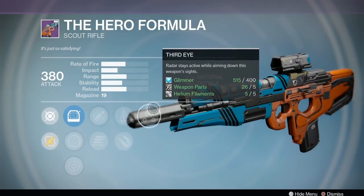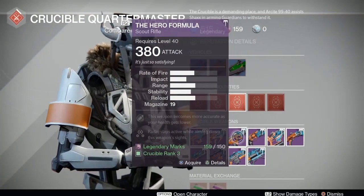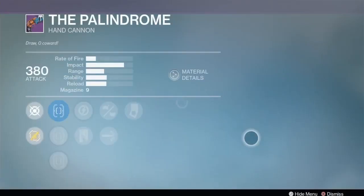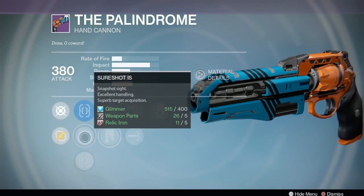We got the Hero Formula scout rifle. It has Storm is Next, Perfect Balance, Explosive Rounds, Third Eye - nope, not a fan of that. I don't like Third Eye anymore. I used to like it a lot until we got an artifact that takes care of that for you, so now it's kind of a useless perk.